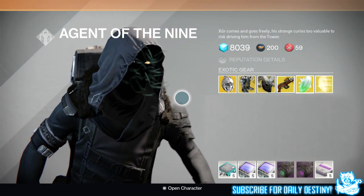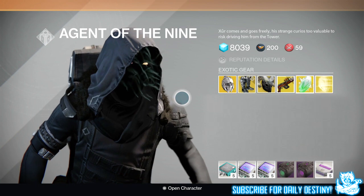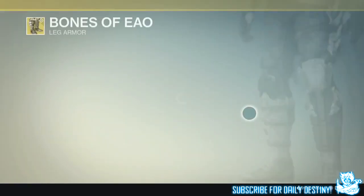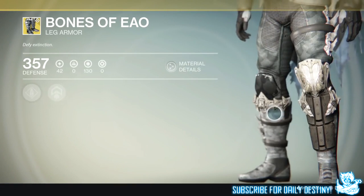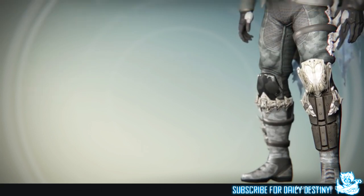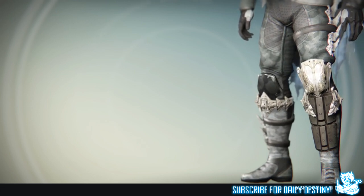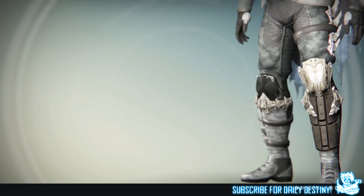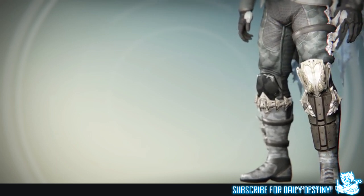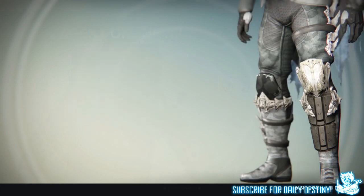Moving on to the Hunter, I think he'll bring the Bones of Eao. These are the exotic leg armors — mods are carry more ammo for heavy weapons and upgrades double jump with an additional jump. I've heard, but not confirmed, that these actually upgrade the triple jump to a quad jump. If any of you guys have got these, let me know down below in the comment section. If you've got any footage, please link it to me on Twitter at dpjsc08 — my Twitter is linked in the video description.